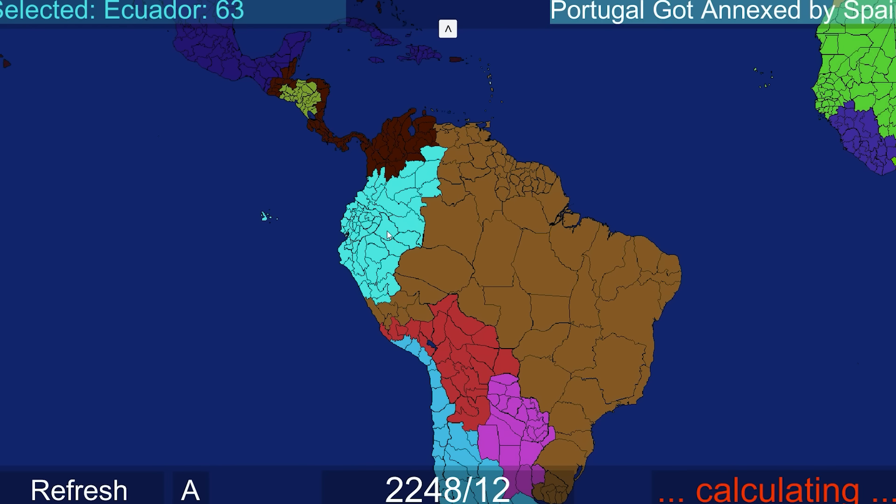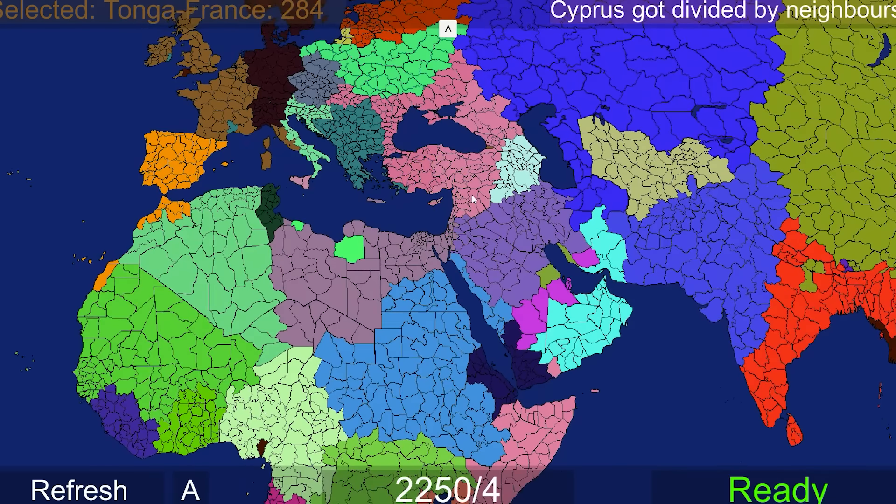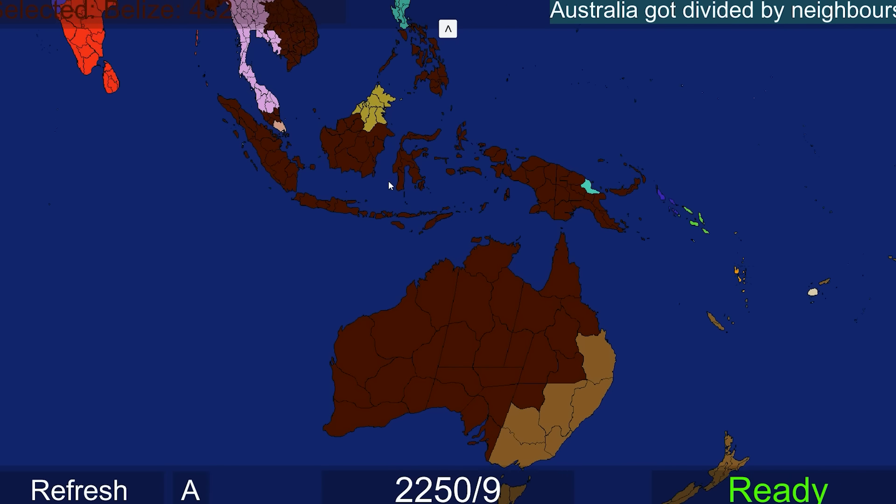There goes Peru - look at how strong Ecuador is looking. We're losing so many nations, it's crazy. This is going to be a big one - Cyprus just got divided. Cyprus was doing really good. Australia now - we lose Australia mostly to Belize because they had most of Indonesia, and Tonga-France.